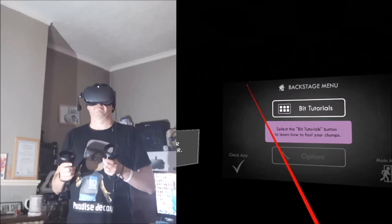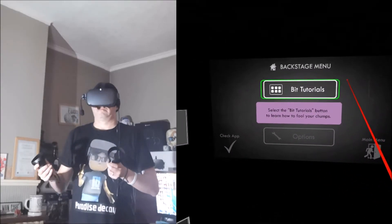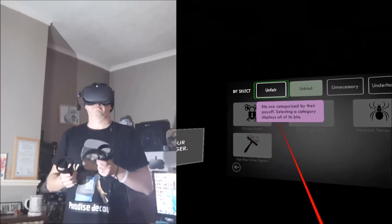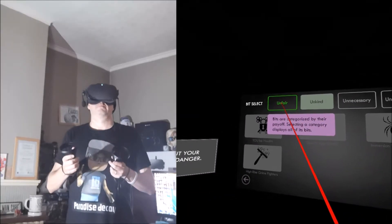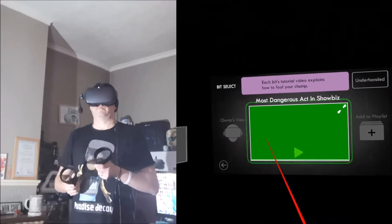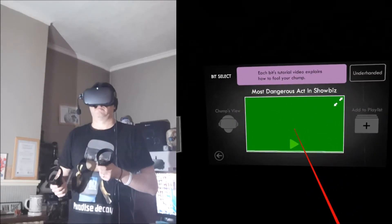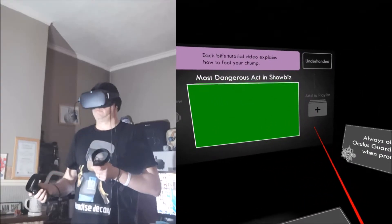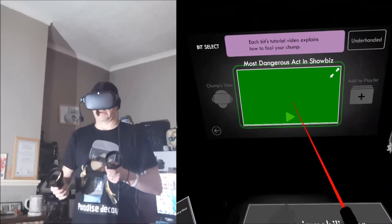Enough of the mumbo-jumbo — let's give you a taste of how you're gonna practice to pull off the swindle. Go ahead and select the highlighted button. Our bits fall into certain categories based on how you want to bamboozle your chump. Select the highlighted category to bring up a new series of bits. Presto change-o — go ahead and select the highlighted bit. Once you've chosen a bit, here is where you can review the tutorial. You must do this if you haven't performed the bit before — to understand how to perform it, how to act, and what everyday objects you might need.